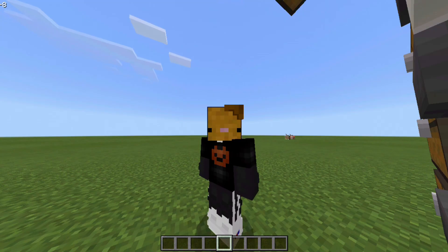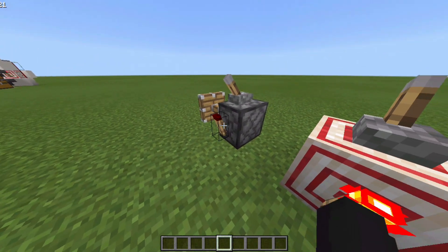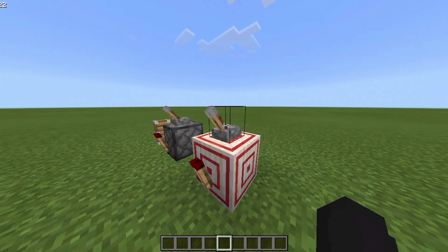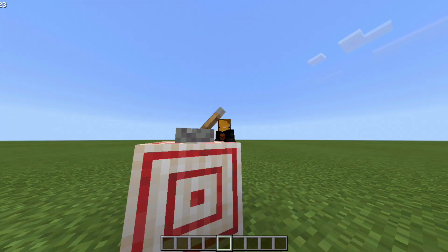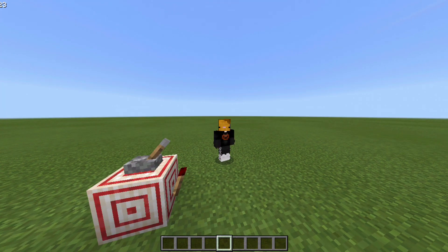Now you can use target blocks, and target blocks are really cheap. All you need is hay and some redstone dust. Previously we had to make sure that the hopper gets unpowered in order for the filter items to go into the chest. Now the target block does the exact same - it powers whenever the block gets powered. This is only possible in version 1.70.20. If you go any lower than that, this item sorter will not work, so make sure you are on version 1.70.20 or higher.